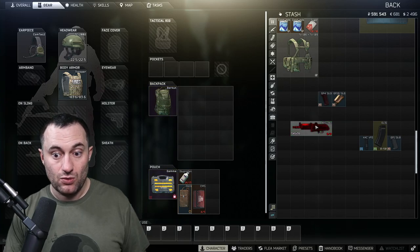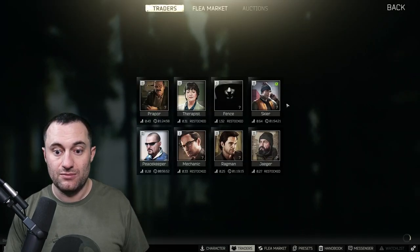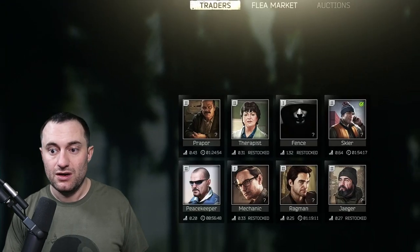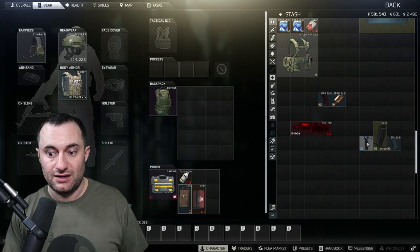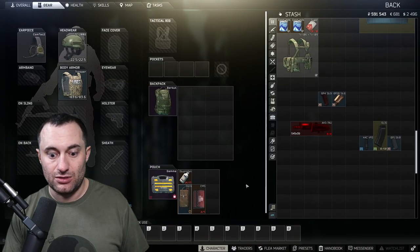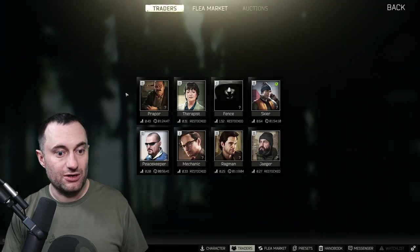We put the B11 hand guard on — you can get the B11 from Skier level 1, right here, for 5,974 rubles. The CAC VFG vertical foregrip is available from Peacekeeper level 1 as well — right there for $31.